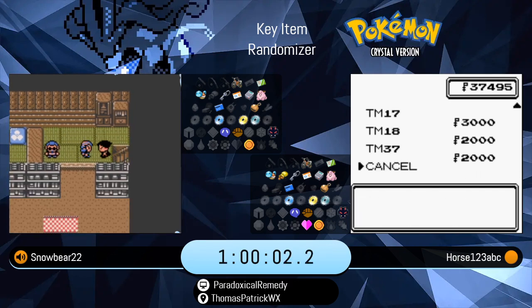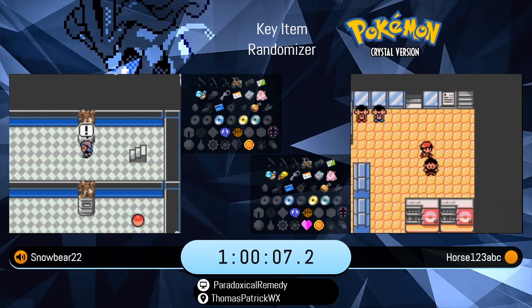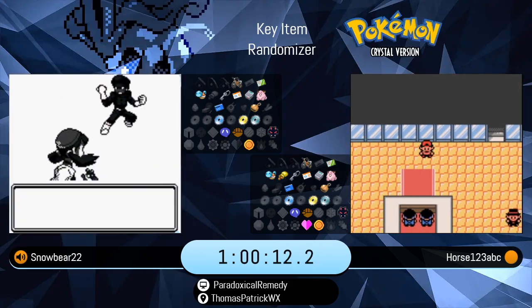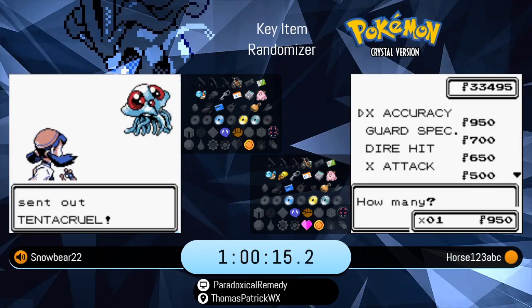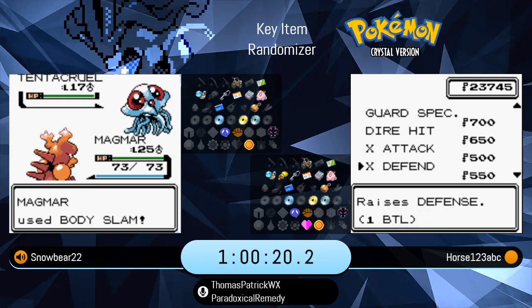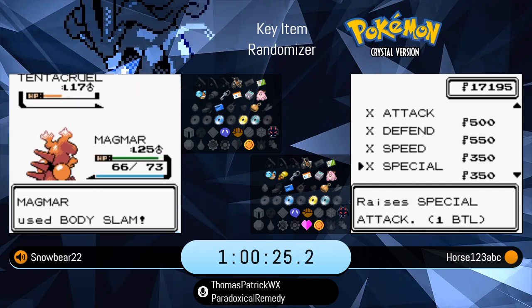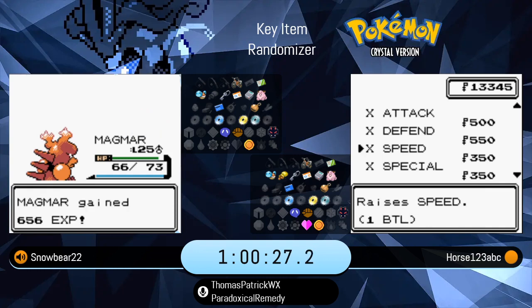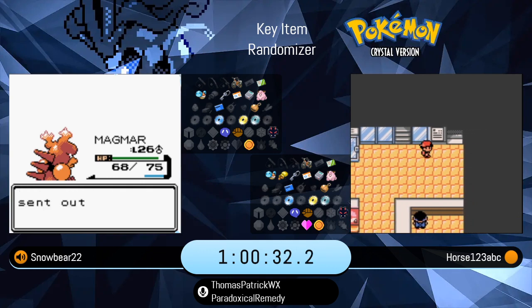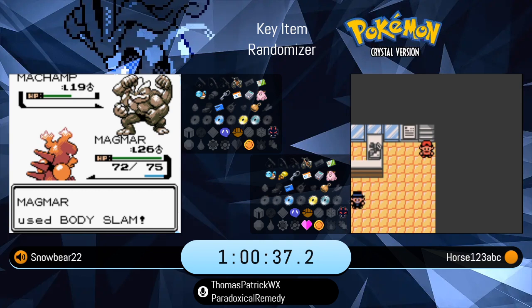He kept the Low Kick TM, which is interesting. He kind of paused at the Tri-Attack TM, and that's the one he picks up, as well as Thunder Wave. I think he's hoping it might be an Electric type move. But he has Thunderbolt — what could he possibly pick up that's better? Unless he's hoping for Body Slam. But if it was Body Slam, he just picked up the Tri-Attack TM, and you're not getting that much more power.